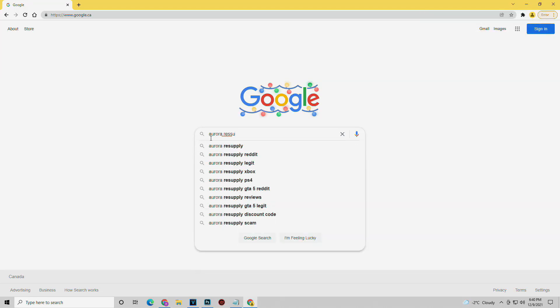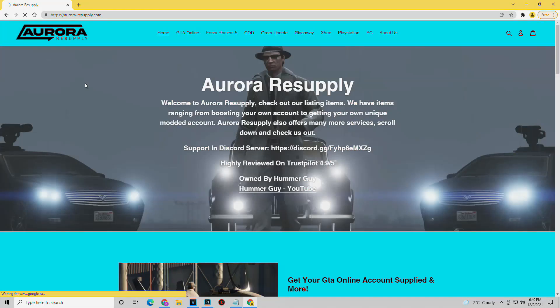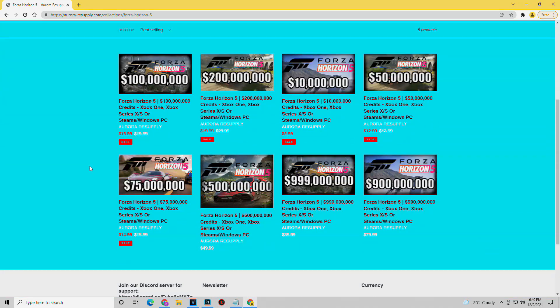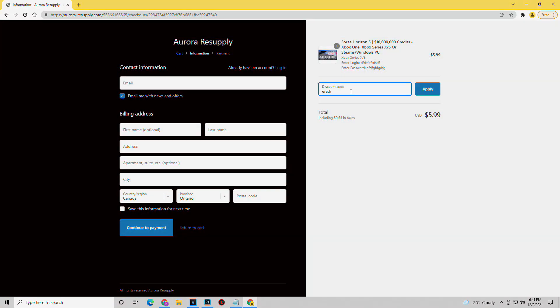Before we get into that, I do want to quickly mention that this video is sponsored by Aurora Resupply. This is the number one supplier of Forza Horizon 5 credits. They have a variety of options to choose from, starting with 10 million credits for only $6 all the way up to 999 million credits for $90. Make sure to use my code 'eradicate' at checkout for 5% off your purchase.